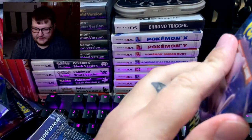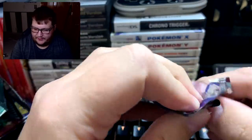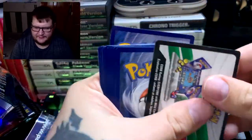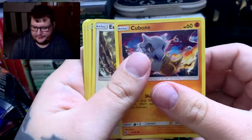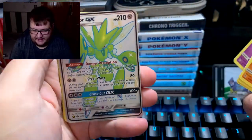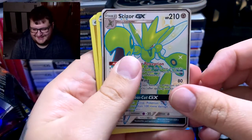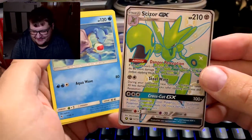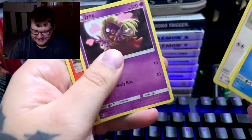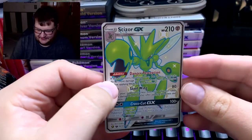Two more packs — can we pull anything else? We're getting plenty of Seviper, which is a duplicate now. Cubone, Eevee, Clefairy, Psyduck, Ekans — a shiny Scizor! That's nice, very nice. Lapras, energy, Farfetch'd, Jynx, and Charmeleon. Let's take another look at that shiny Scizor — very nice.